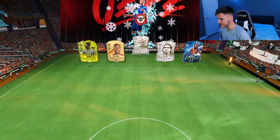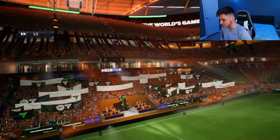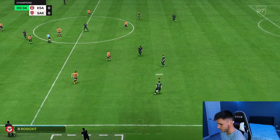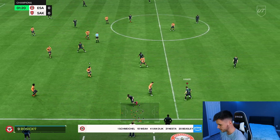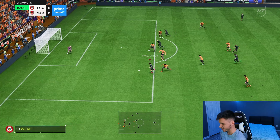Here we are jumping into game number two — coming up against what feels like everyone has Schmeichel and Van Dyke. Brolin, Dybala, Rosicki, Harry Kewell, Rice, Gerrard — it's an interesting team. So far so good with Kvaratskhelia; I feel like he makes a really good center forward, especially as a playmaker. His finishing could be a little bit better so hopefully we test that more in game two.